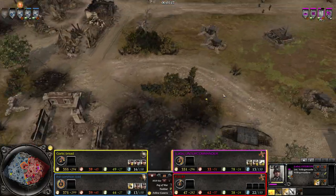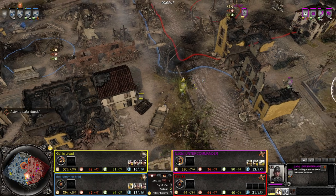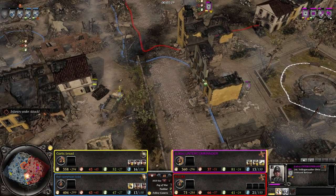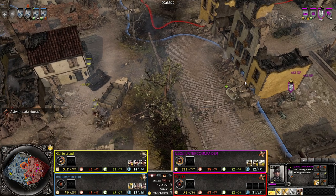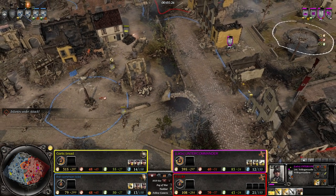On the southern flank, oh - we have a commander choice. I think that's Panzer... no, that's Strafe. So we have Wehrmacht Strafe and Wehrmacht Luftwaffe - a very fascinating choice. It means they don't have a lot of tank options late game, but I think Strafe is definitely a decent choice.